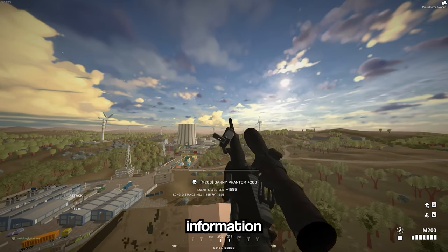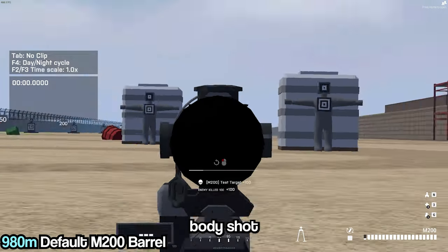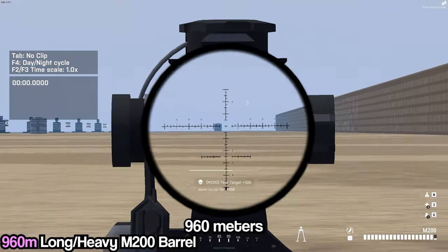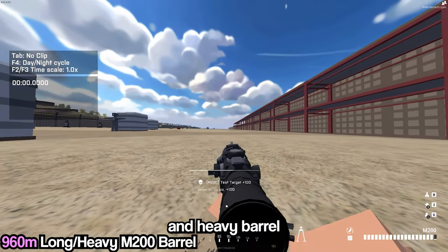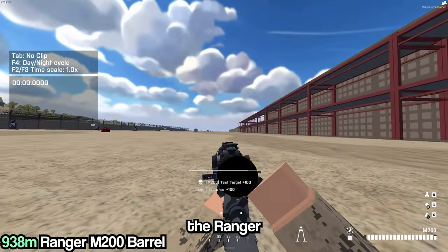With that information, if you use the M200, it takes 980 meters to one-shot body shot someone not wearing any armor. 960 meters for the long and heavy barrel, and actually down to 938 meters if you're using the Ranger barrel.